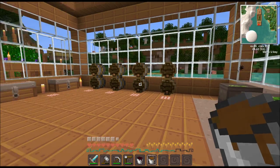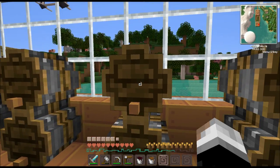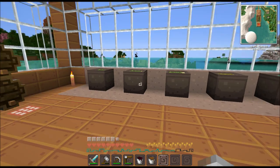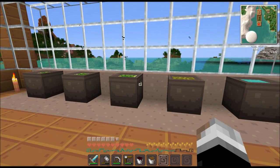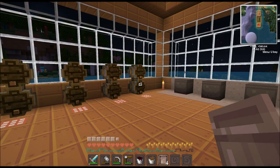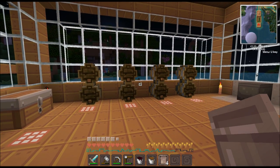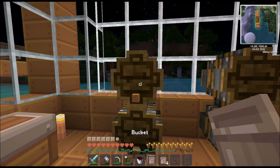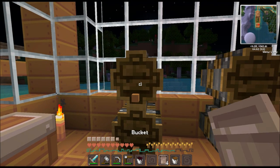I'm gonna figure out how to put this stuff back into the brewing barrel. I really thought you just put it in like that, but I guess I'm wrong. We're back — apparently you just right-click on it and it does it. Don't know why I had issues with that before.